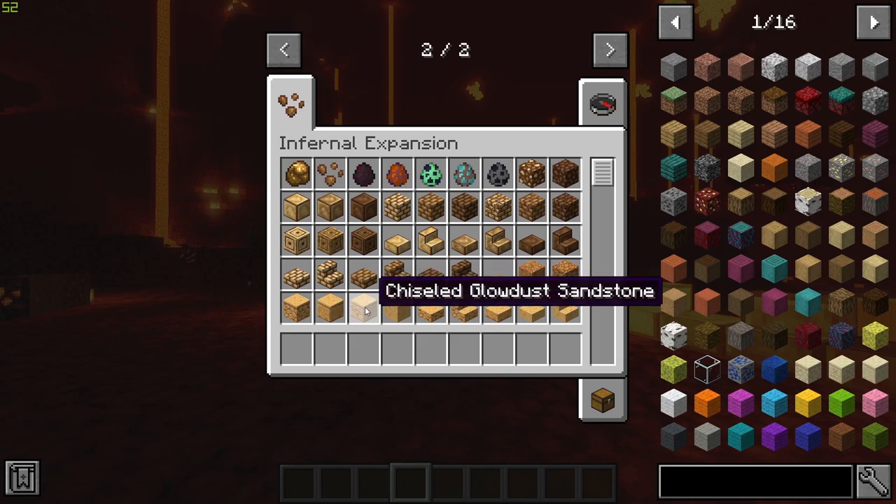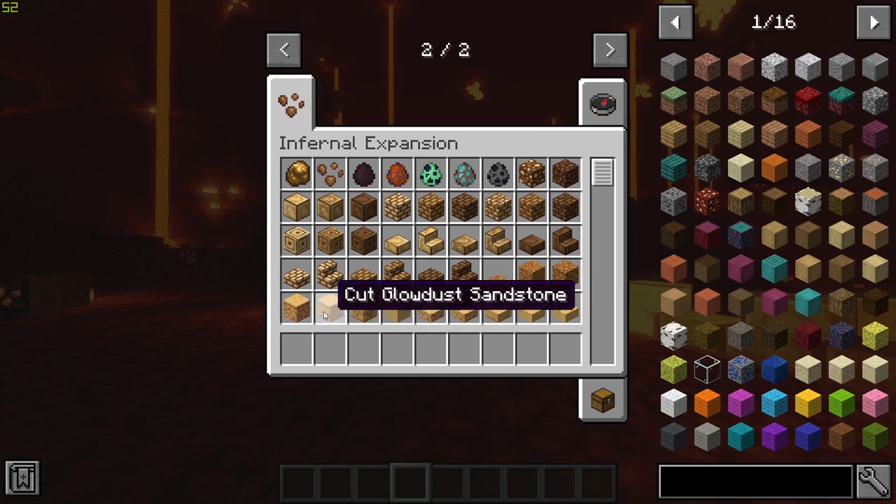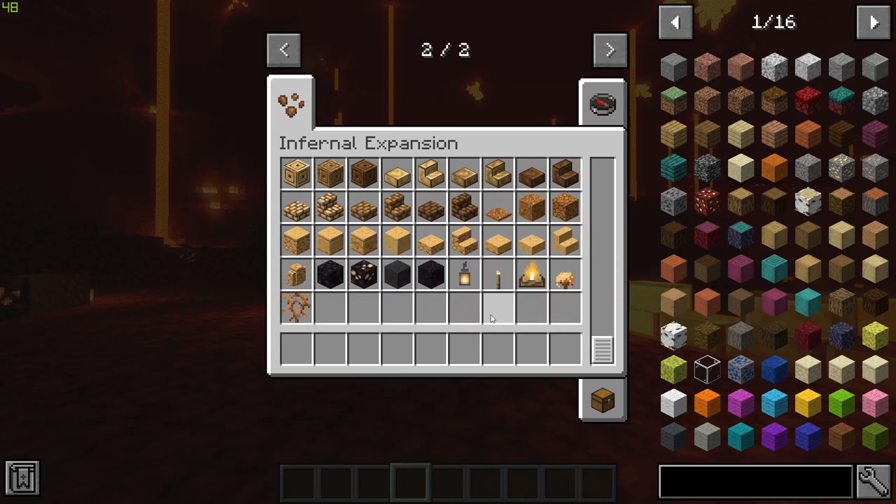We also have some glow dust brick variants, along with almost a pressure plate sort of glow dust block, and glow dust stone sandstone variations — cut glow dust sandstone — loads of variations on it. We also have some different blackstone variations and some basalt silt and blackstone rubble.